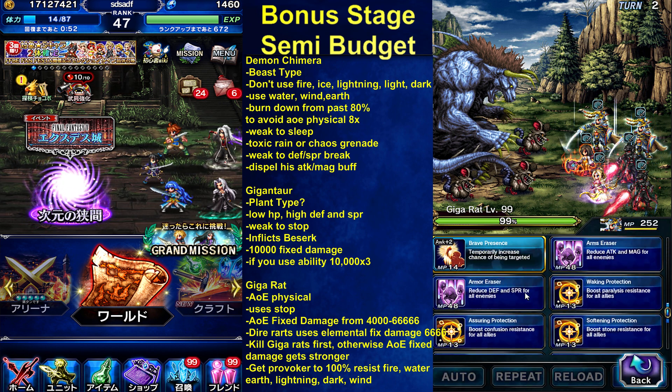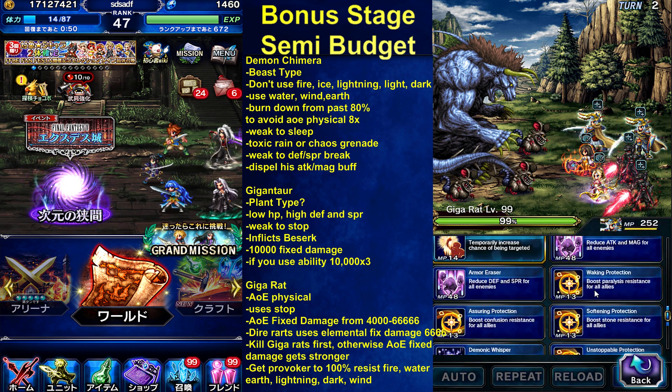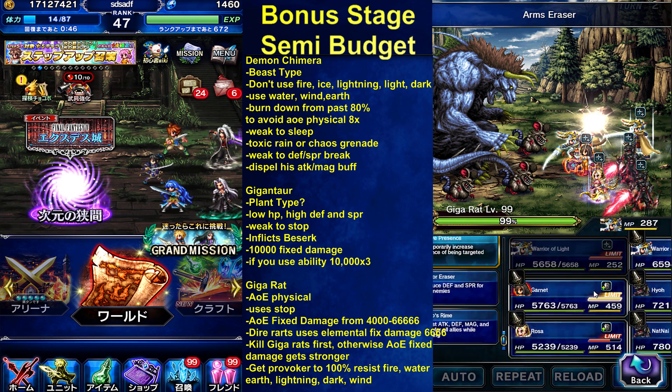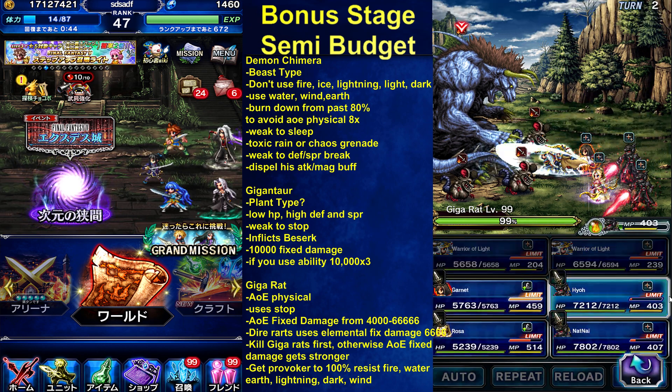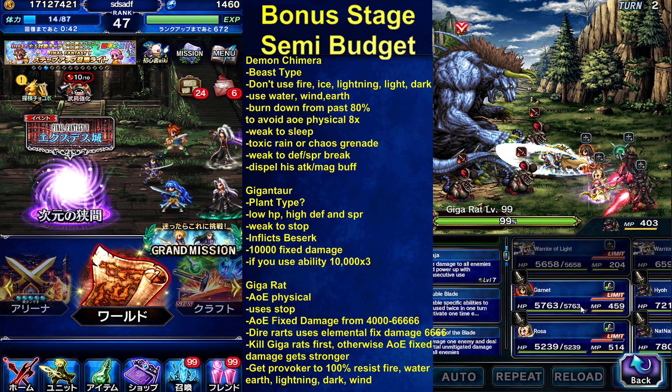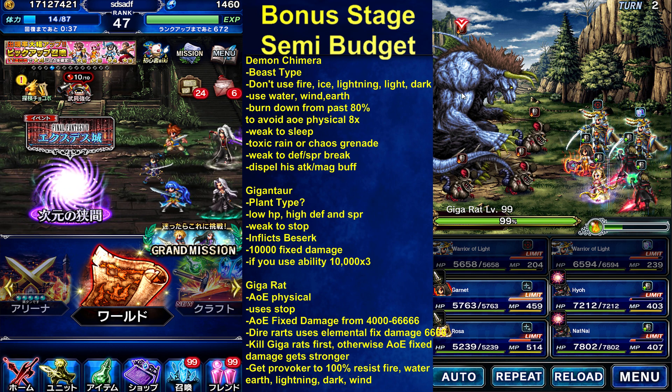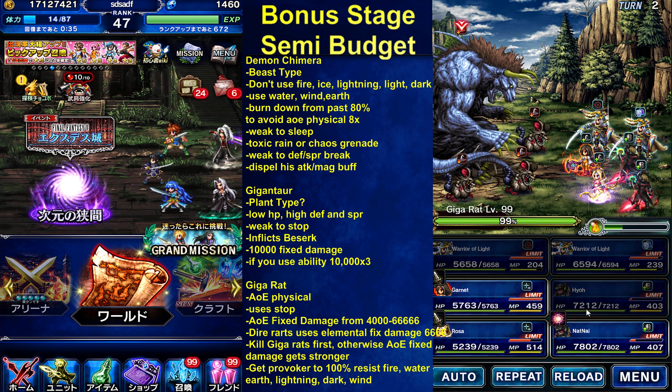I'm gonna break attack with one of them. Other warrior light, I'm gonna break the defense. Again. Fire. Fire. We only want single-target damage on the beast — if we kill any of the wraths, we're in big trouble.